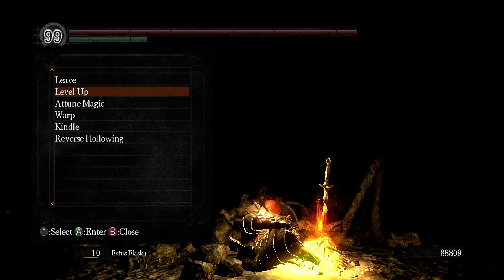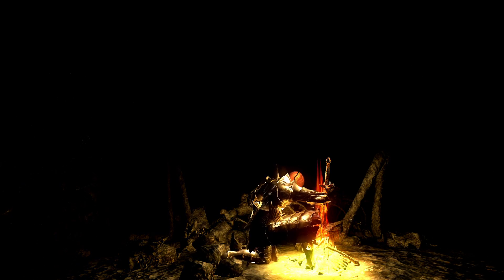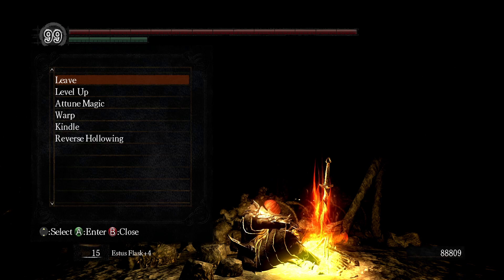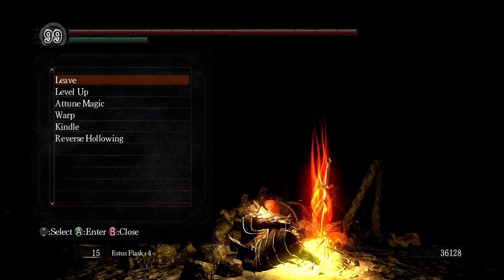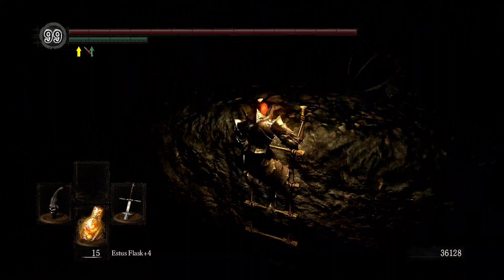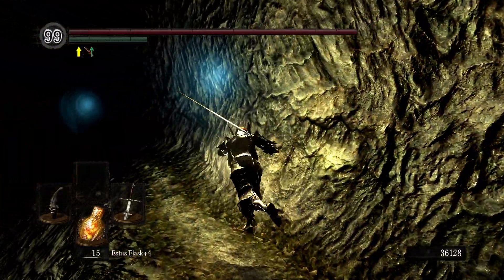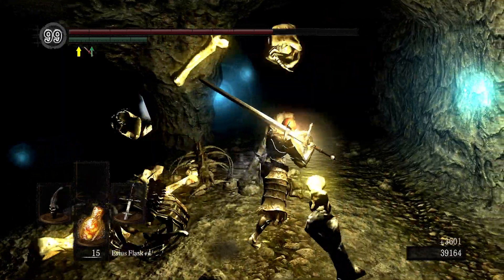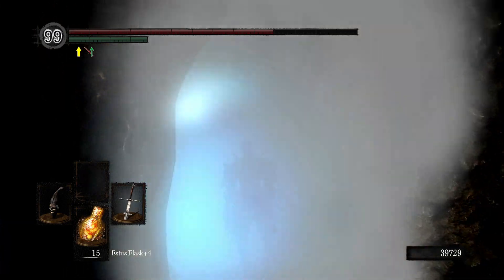That actually looks sick — look at that, that's so cool looking. I can level up — fantastic, 15 Estus. Now I've got a new best friend: a big-ass sword for a big-ass giant skeleton. Let's go get Nito's ass.